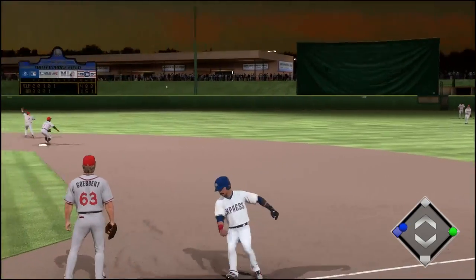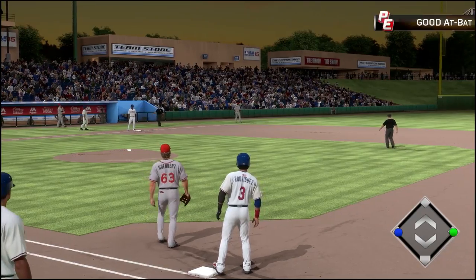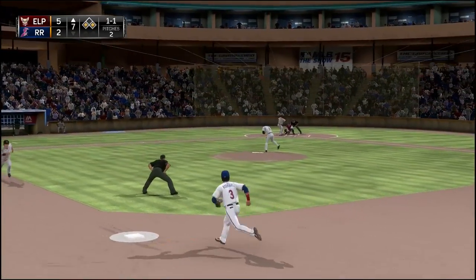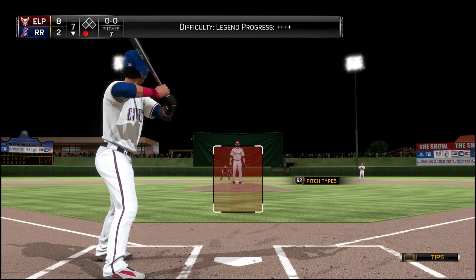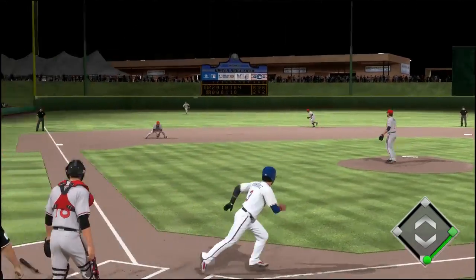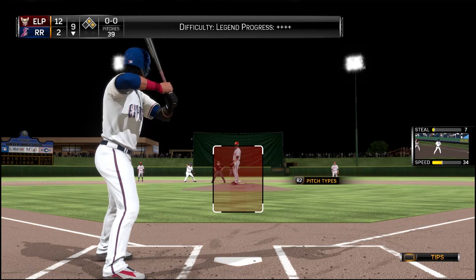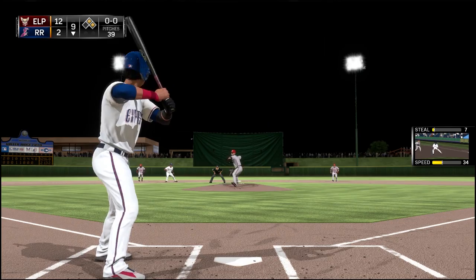We get another single, and this time the guy rounds second on a little botch in the outfield. He takes off and gets to third — we at least advance a runner from first to third into scoring position. Unfortunately we couldn't do anything with it. It's a 5-2 baseball game now. I'm a little late on my reaction and a little late on the throw, so that guy gets in easily with a stolen base at second. We ground out at this at-bat. It just seems like I cannot come up with those clutch hits we need.